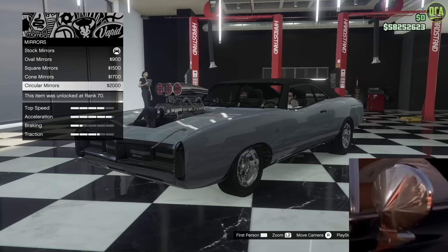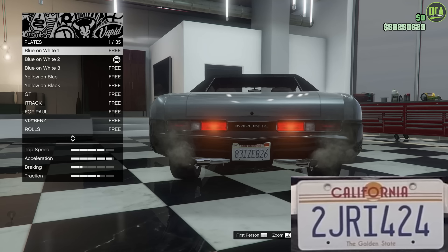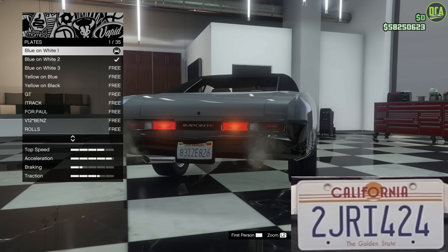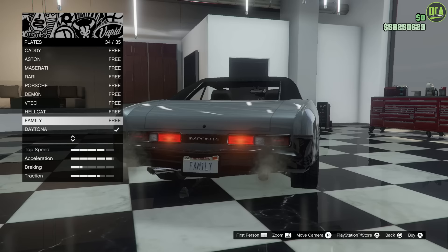For the plate, the real car did have a California plate, very similar to the blue on white one, with the little stripe on the top — so this is the perfect plate. The lettering on the real one was 2JRI424, for those of you who want to replicate that once Rockstar gets the replacement for the iFruit app up. Currently we don't have that, so since this is Dom's car, I'm going to throw my family plate on there.